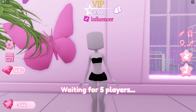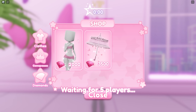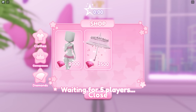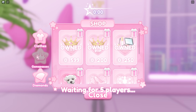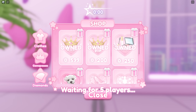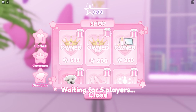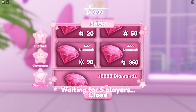Next let's head to the shop. The first thing you can buy are items — for now there are only two: sparkles and a parasol. They cost gems, which you can gain by playing the game. There are also game passes, and you can gift almost all of them too. Lastly, you can buy diamonds with Robux if you'd rather not farm.